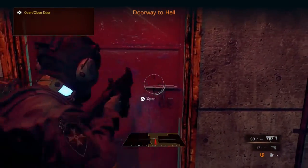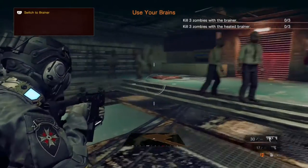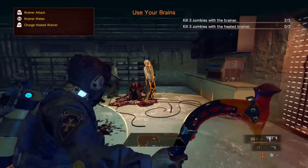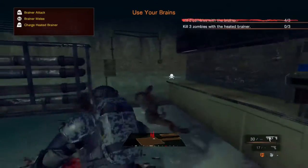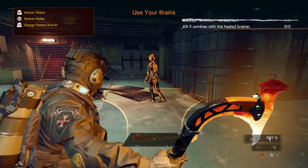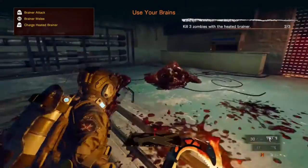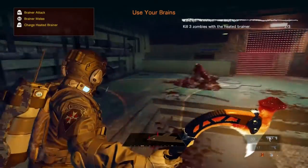Open closed door - kick it open! Knock knock, let me in. Okay, with the brainer - oh what the fuck, how do I do this? Brainer attack, let's try to charge. No, I got this! The heated brainer charging - just try to complete it. I will cleave you up!